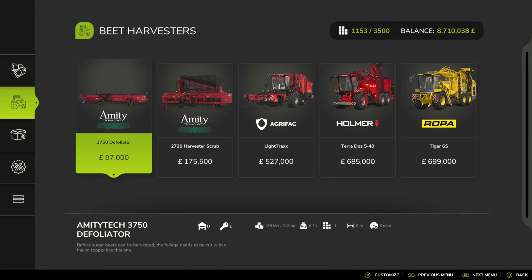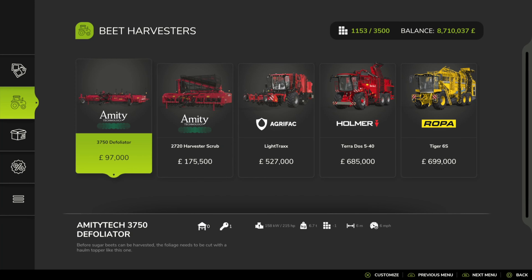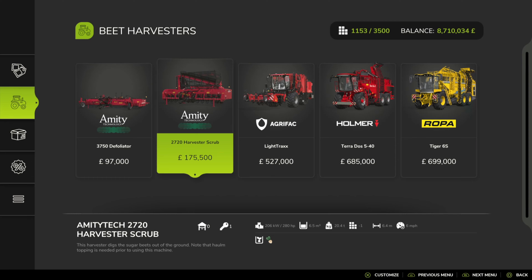Going into our beet harvesters, starting with the Amitrix - you've got the defoliator. On the bottom left it says: before sugar beets can be harvested, the foliage needs to be cut with a holland topper. After that, you go with the harvester which will scoop it up.